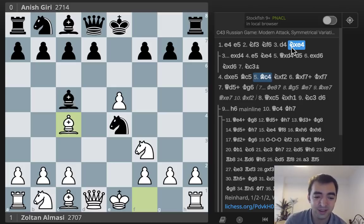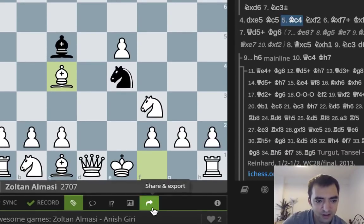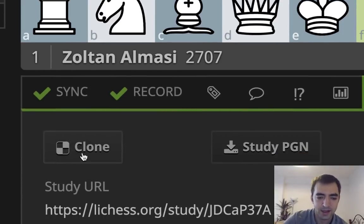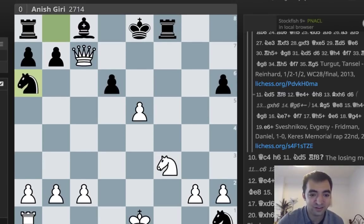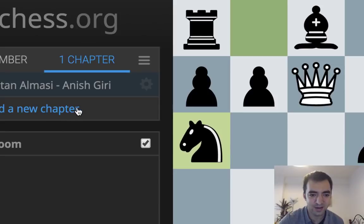I hope you guys enjoyed that. I'll leave the link to the study in the description. If you want to add your own analysis, what you can do in Lichess is clone the study — if you look below the board, you get these buttons, and you click clone right here. That will take you to a page where you create a duplicate of the study and you can do whatever you want with it. In the future I'll just add more chapters to the study — right now there's only one chapter — so people can access them easily. Thanks for watching, and I'll see you guys in the future.